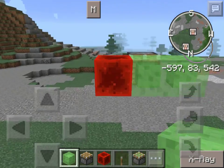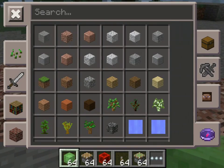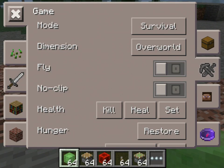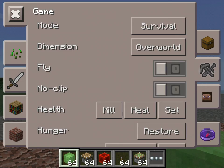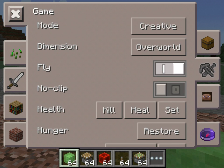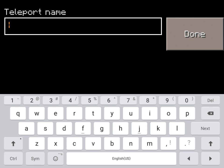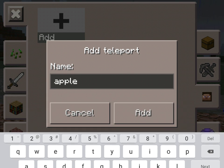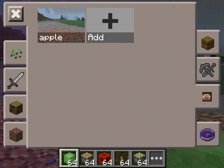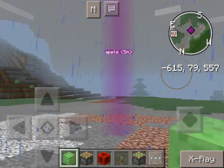I was trying something in this world and it failed. Right here, look — you can go into survival and go into creative. And you can even name a waypoint — I'm just going to name this one 'apple.' It's raining. See? And then it makes this cool little thing.